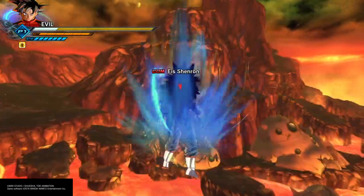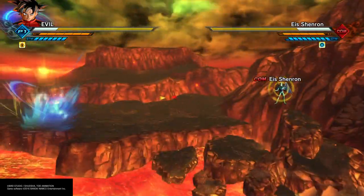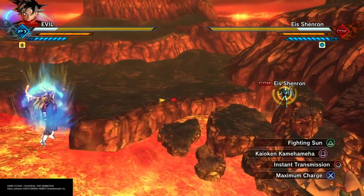Now if you want the Super Saiyan 3 black hair to go away, all you gotta do is press square — it's gone. Look at that, you've got your normal hair back. Now you can watch what happens next.